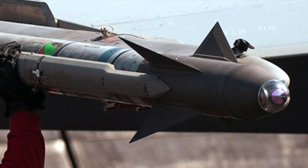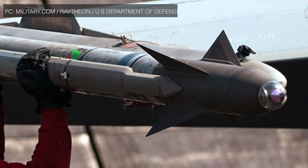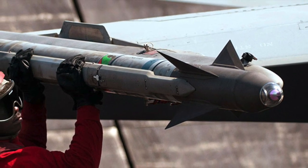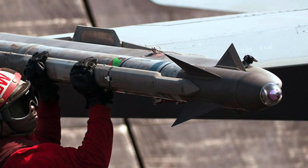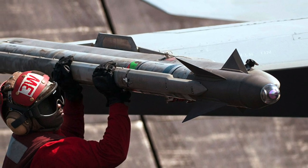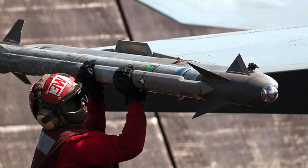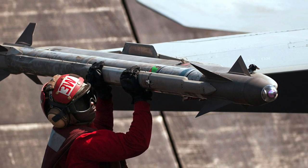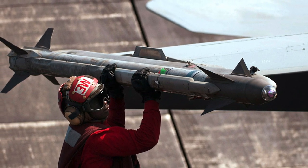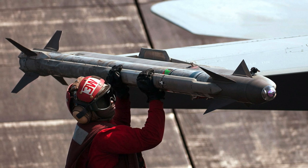The AIM-9X Sidewinder is a short-range air-to-air missile carried on a wide range of modern U.S. tactical aircraft, using an infrared seeker to home in on the heat source of its target. It entered service with the U.S. Navy in 1956 and was adopted by the U.S. Air Force in 1964. The AIM-9X is the 5th generation Sidewinder, featuring a high off-boresight focal plane array seeker on a highly maneuverable airframe with greatly improved infrared counter-countermeasures capability. It has a range of 22 miles (35.4 km) and a speed of Mach 2.5.